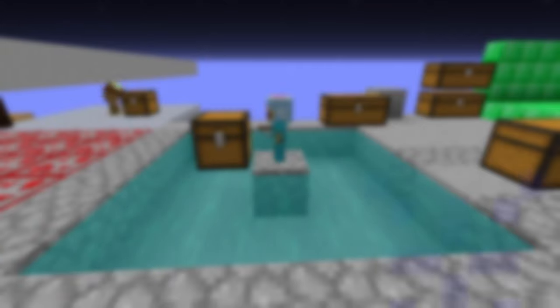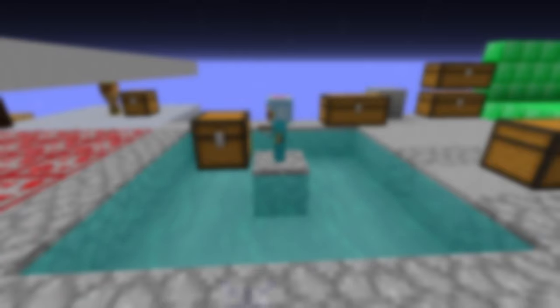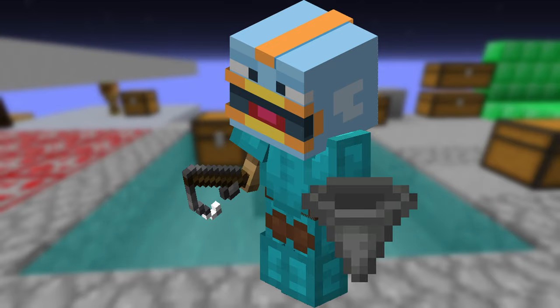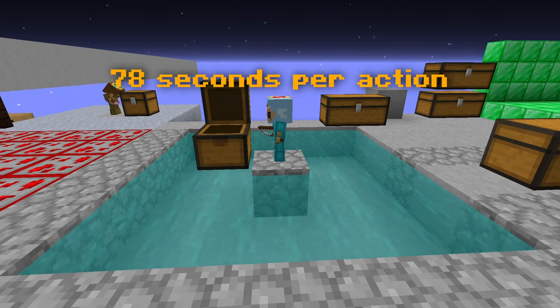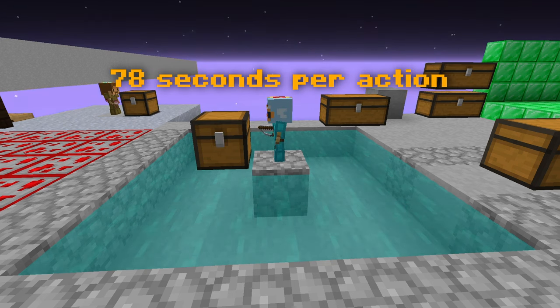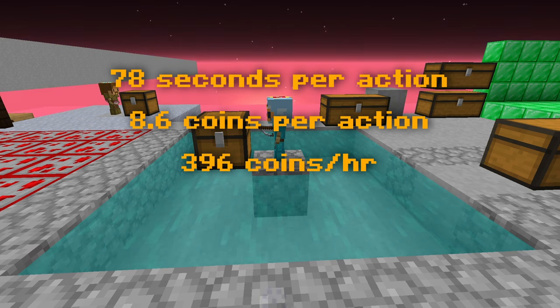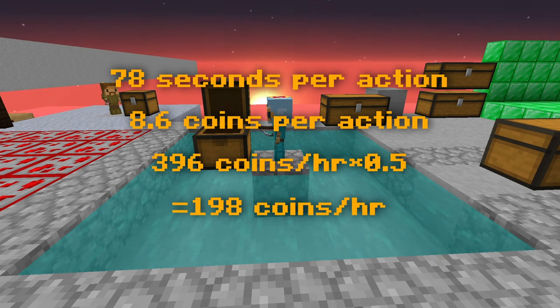Here is where we start to get into the really terrible ones — I'm talking like sub 1k per hour. And to start off, we have the worst minion: the Fishing Minion. More specifically, a Tier 1 Fishing Minion with a Budget Hopper. Because even though the fish sell higher to the Bazaar, I'm not the person selling it, so it bypasses my own arbitrary rule. With the Fishing Minion taking a whole 78 seconds per action, and only making an average of 8.6 coins per action, that brings its coins per hour down to 396 coins per hour.